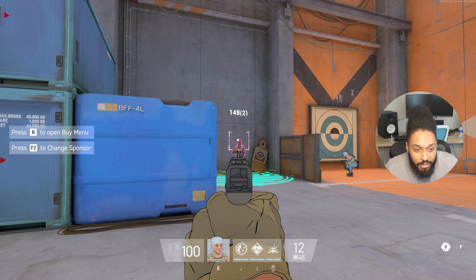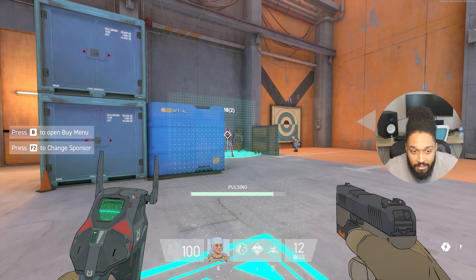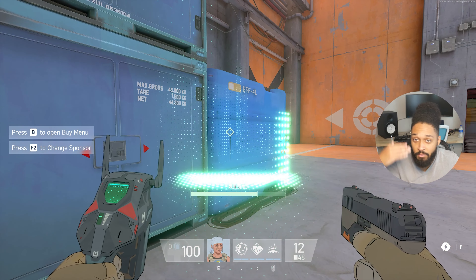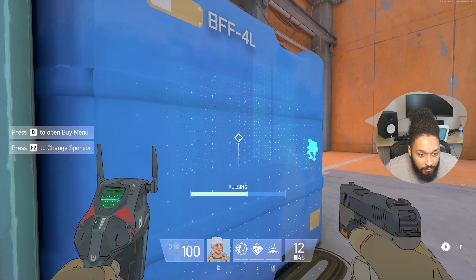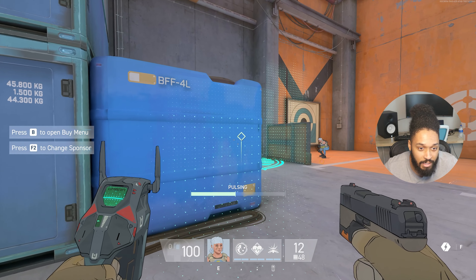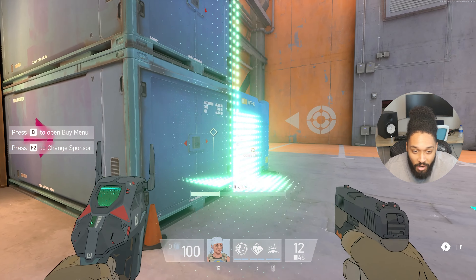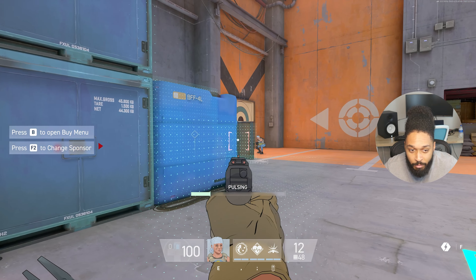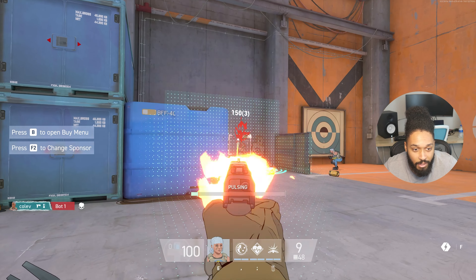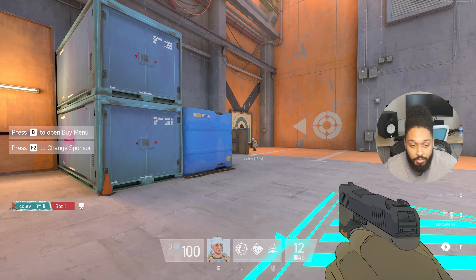The next ability is the Pulse Finder — essentially like a heartbeat detector. It won't give you the full silhouette but gives you a pin of where enemies currently are, and it lasts for quite a while. The only weapon you can use while it's active is your pistol, but you can still get kills and headshots with it.